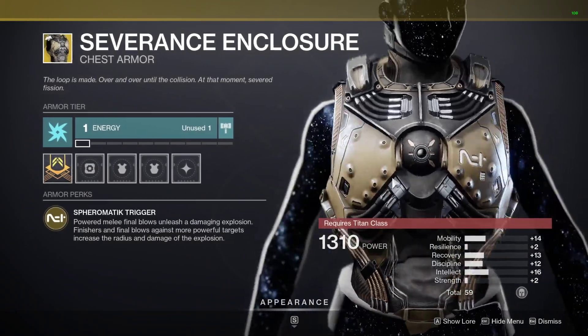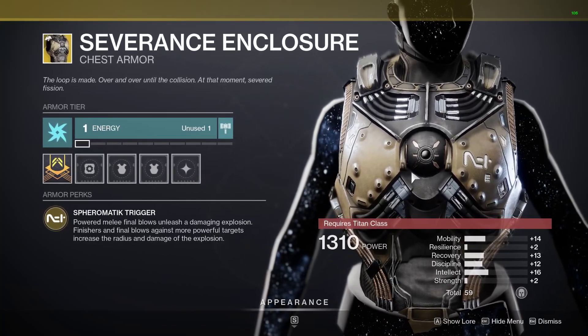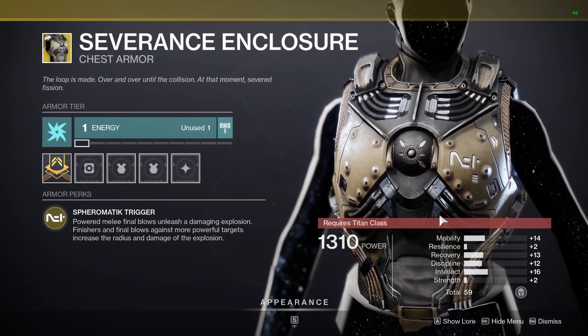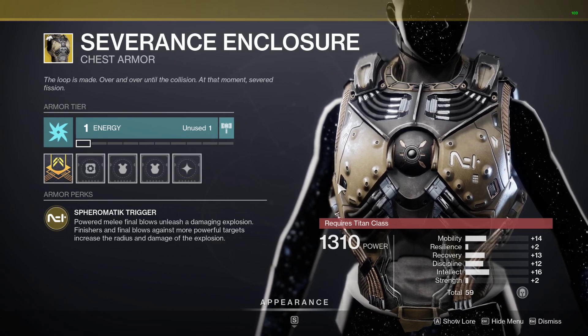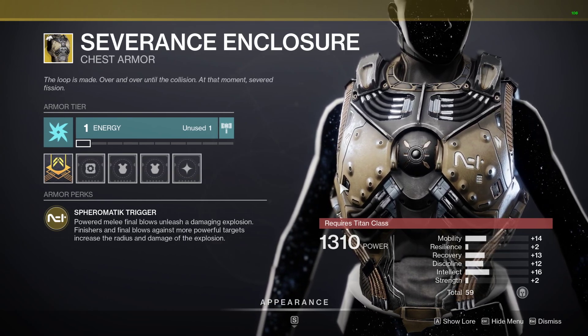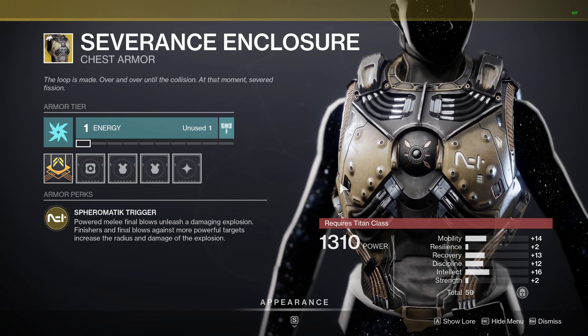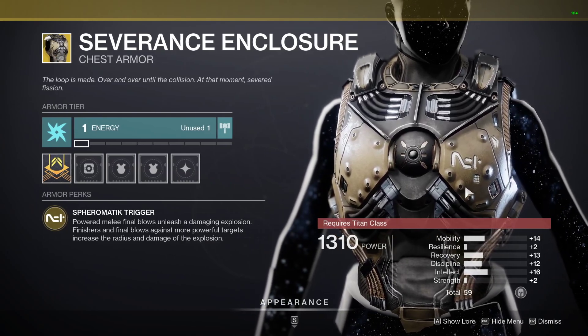For Titans, Severance Enclosure — not really used a great deal. It has arc affinity and 59 stats, so it's not going to be picked up too much this week, although it's still better than the collection roll. Its armor perk is where powered melee final blows unleash damaging explosions, and finishes and final blows against more powerful targets increase the radius and damage of the explosion.